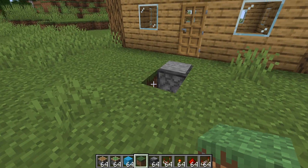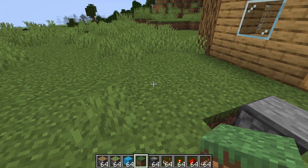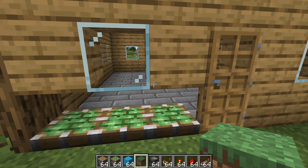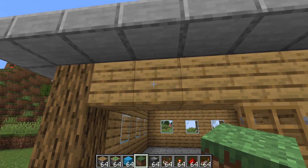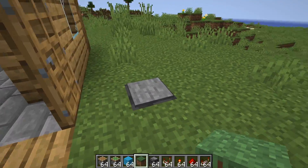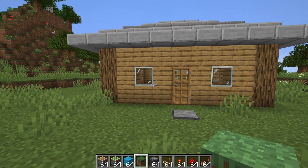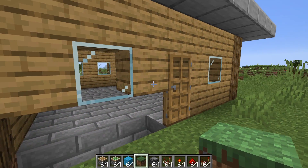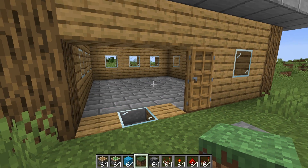Now hopefully this should be everything linked up. I've got my pressure plate, got a T flip-flop running into the hipster door design, and if I walk over this thing, we should see that the whole left side of the house gets removed so we can walk in nice and easily. And then when we leave the house, you just walk over the pressure plate and everything will close up behind us. This is brilliantly pointless!